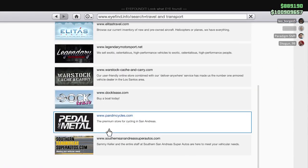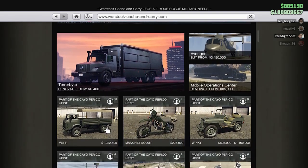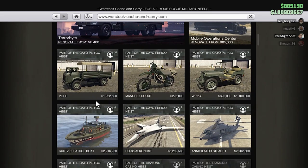Hey guys, this week we have something new from the new DLC — a drift feed vehicle. It's a Veto truck that costs 1.2 million and holds only 10 people. So let's see if we have something similar to that.